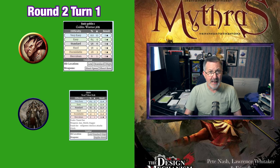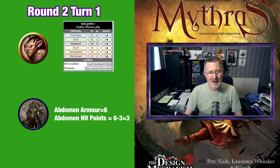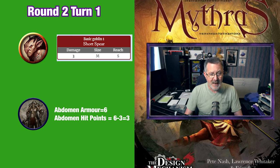He rolls a hit location and gets a nine — right into Ulrich's abdomen. Ulrich has five points of armor there but this will be negated due to the critical combat special. The goblin rolls a three for damage and Ulrich feels the goblin's spear slice into his flesh. He has six points in that hit location so the spear attack takes it down to three — a minor wound.